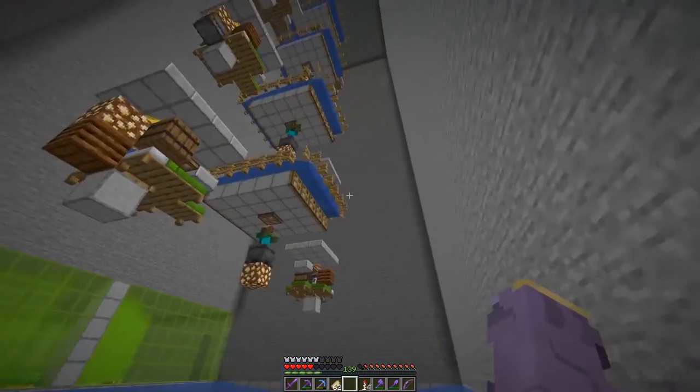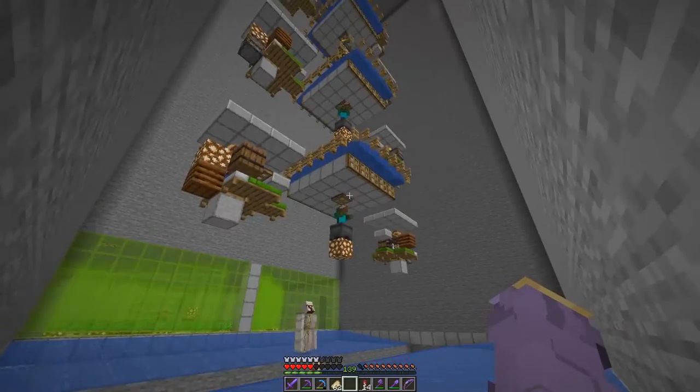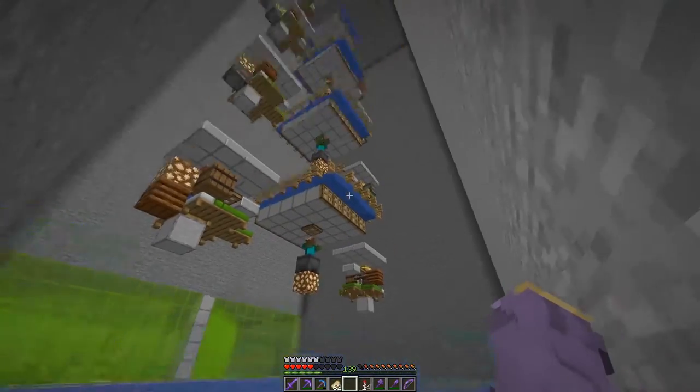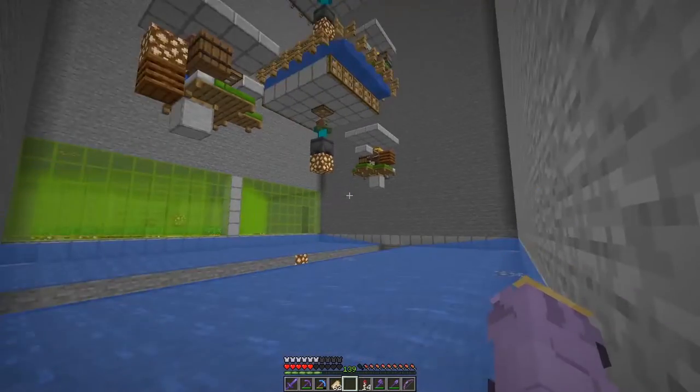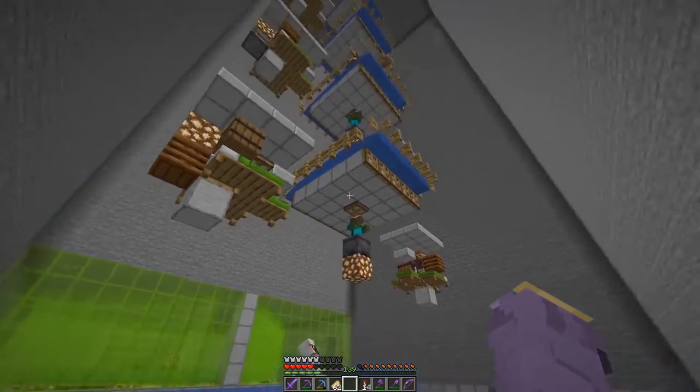However, you can extend this as high as you want, as long as each village is 10 blocks apart. You can have them go vertical, backwards — build them however many you want, just like this, and you'll have a fix that won't limit any spawns and you'll have maximized spawn rates for this design.